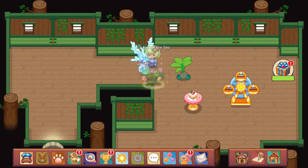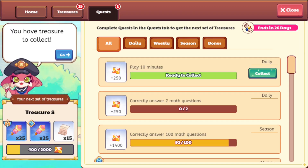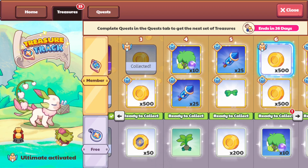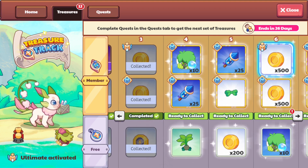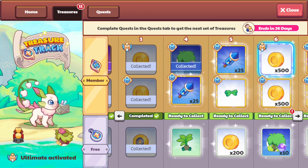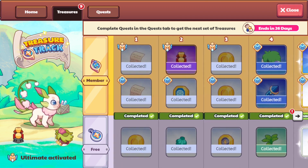Something you guys get from this new treasure track is the palm tree, which can be flipped around. There's also a new quest, then 500 coins, another 500 coins, and some of the in-game currency. On the other hand we get morph marbles, which aren't really the most awe-inspiring.